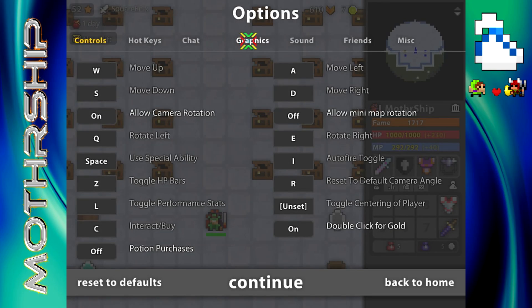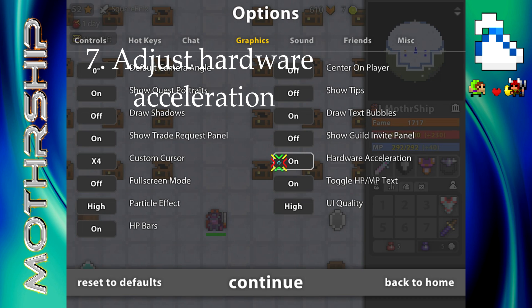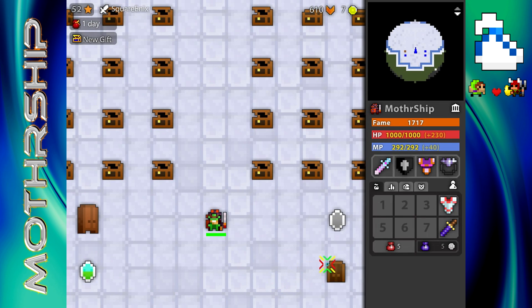If you are on Steam, turn your hardware acceleration on. If you are anywhere else — Congregate, Flash Projector, RealmOfTheMadGod.com, pretty much anywhere else — you want to turn your hardware acceleration off. I don't know exactly why it changes across platforms, but basically: turn it on if you're on Steam, turn it off if you're not.